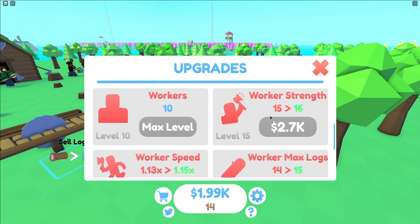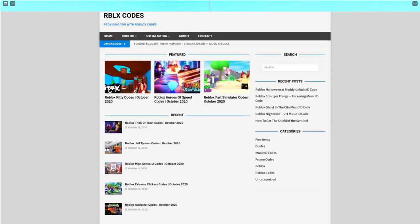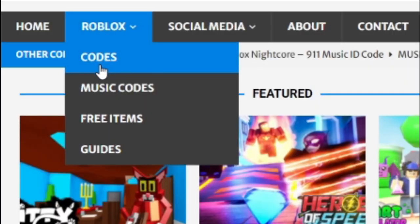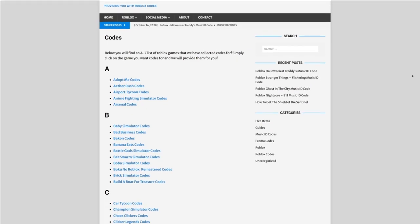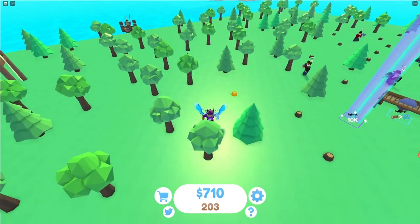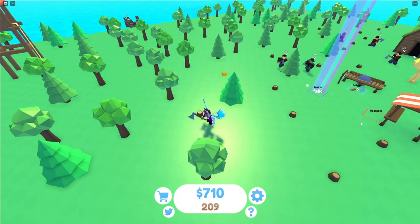Before I start, I do need to tell you all about rblxcodes.com, which is my own Roblox code website where you can find game codes, music codes, and guides. There's tons of stuff in there — we give codes for 300 Roblox games, so if you need a code for a game, it will be there.